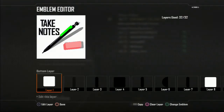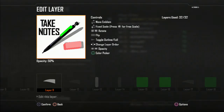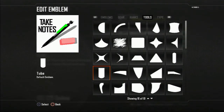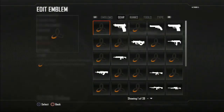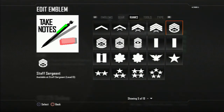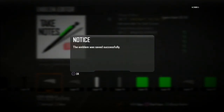Also, just to let you know, if you do not have a certain emblem, it will show one of these placeholder icons instead. And if you get banned, I am not responsible.